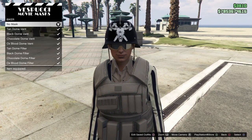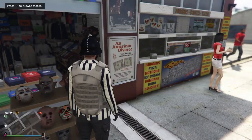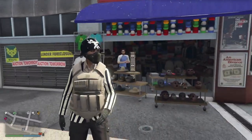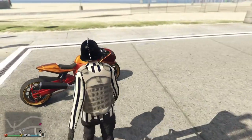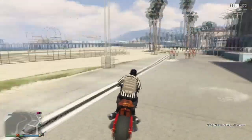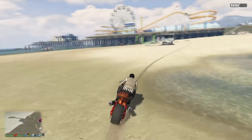So first, I'm going to show you how you can actually add a pair of sunglasses to the dome helmet with the biker half mask. Pretty simple — you're just going to do the telescope glitch, and you can add a pair of sunglasses that way. I'm going to hop on this motorcycle here, and we're going to head on over to the opposite side of the pier.